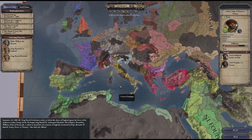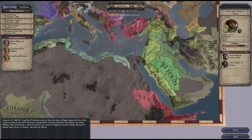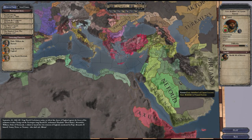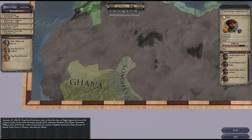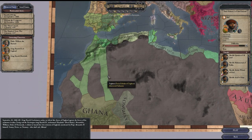Hey guys, Malekith here. Within the last couple of hours the latest patch of Crusader Kings has just gone live and with it the Sword of Islam expansion. So now as you can see we have all of the Islamic nations available to play. They've also added a new region to the map which can be found down here if I go to independent realms.